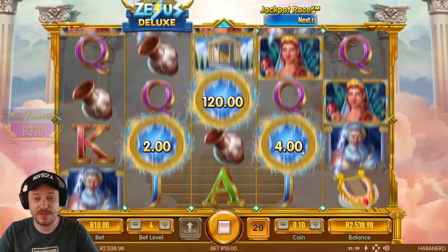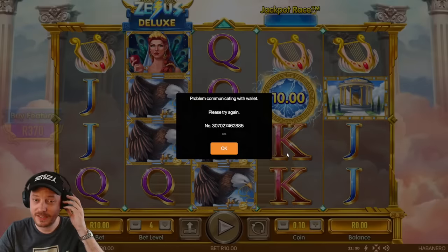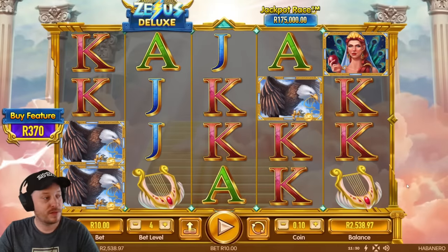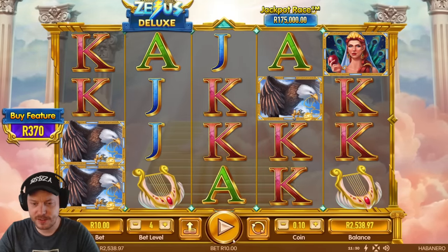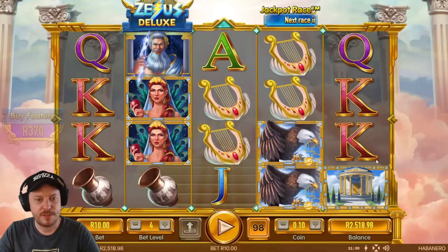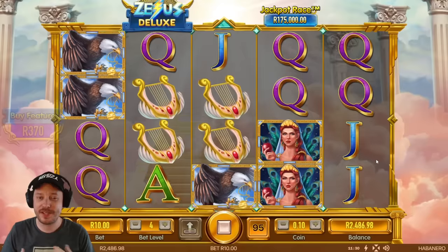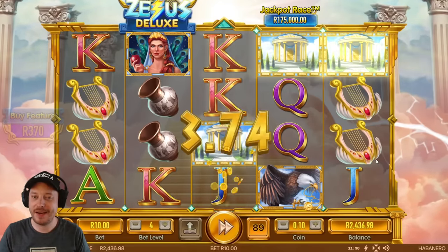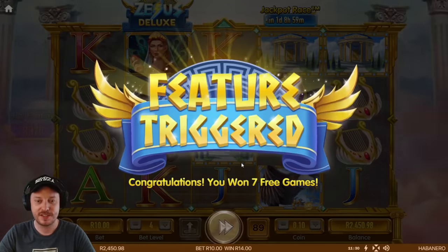I do want to see the money respin feature and I've got a feeling it's going to cost me quite a lot to unlock that. There was a problem communicating with the wallet so I had to reload the game. Back on 10 rand a spin on quickspin. Let's see if we can get that money respin feature. We've seen the free games — not that excited. I'm expecting like a 100 rand win but there's another feature, baby — seven free games, let's go!